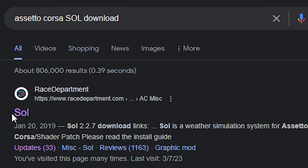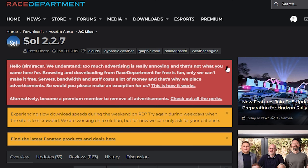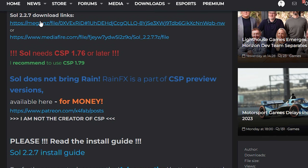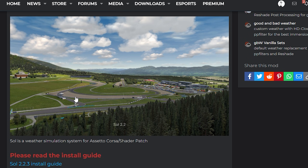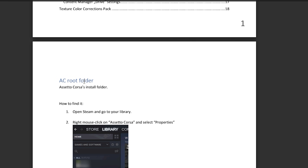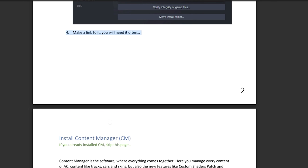Reminding you, links will be in the description. By the way, the website is Race Department. Make an account so you can download mods, because you're going to use this website a lot in the future to download tracks and stuff, or maybe just to connect with people who like sim racing just like you. SOL also gives you a guide that I really recommend reading when you're starting — there's a step-by-step explanation to installing Content Manager and SOL. Link in the description, so make sure to go through that one.